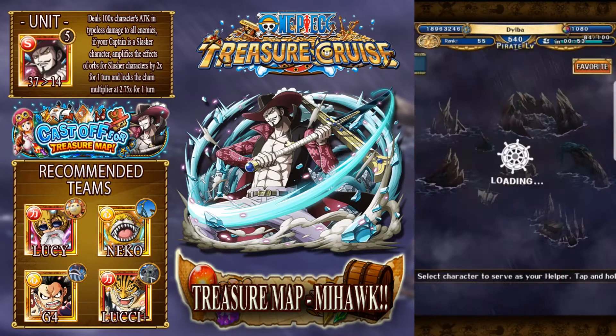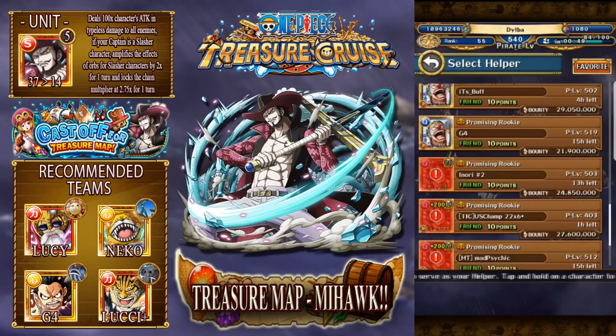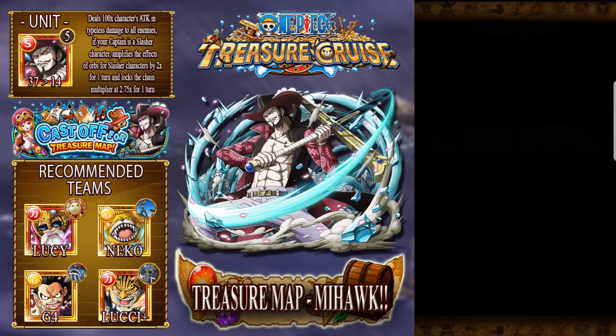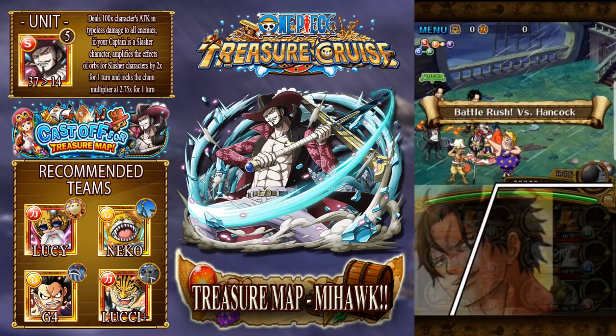And the final team is against Boa - that is my Ace team. Ace can be swapped out as a captain for like Kuzan. If you have V2V you could use her, but she's not a point booster. This is the most optimal shooter team you can build.